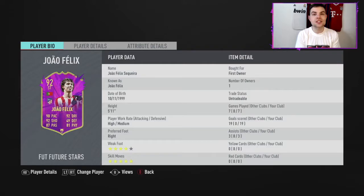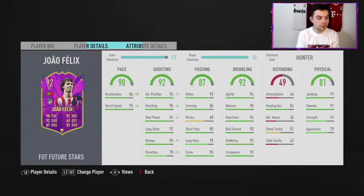It's a review on Future Stars Joao Felix. A subscriber messaged me last night saying he'd had a crazy pack — winning 100 rivals he got Aaron's Future Stars and Joao Felix Future Stars both untradeable, absolutely insane. In today's video we're going to be looking at Joao Felix, who comes in around 2.5 million on both consoles at the moment.